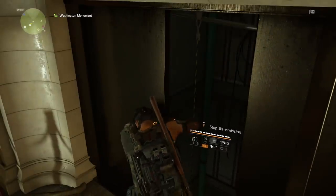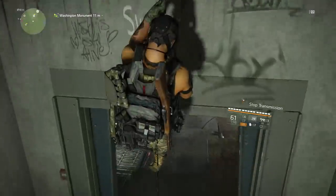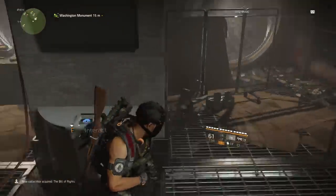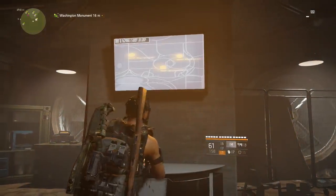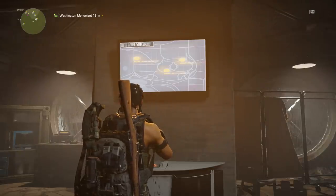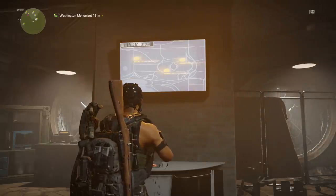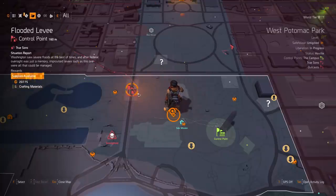Once you get the notification that the Washington Monument is captured, you'll get access to the supply room. Head inside, open the supply room doors, then go down the rope slide to find a computer. You can only interact with this computer at nighttime. Interact with it and it will show you a map — take a screenshot with your phone — indicating three grave locations you need to salute.